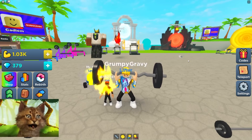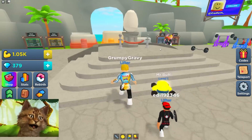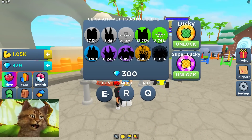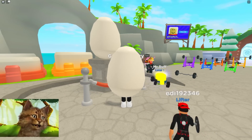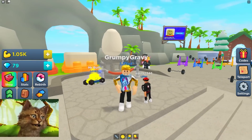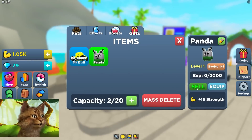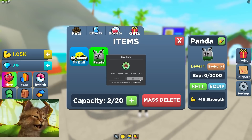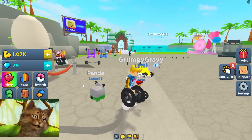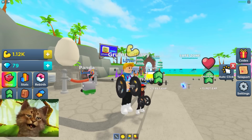I have so many gems, which means I can use them to get new pets. There's an egg over there. 300 gems — open. Please get something good. Advanced panda! Wait, that's really good. 13%... yeah, plus 15! That's really good. Can you only equip one pet? Now when we lift with the panda — 17! Then 20! This panda boosts me so much — it was definitely worth it.